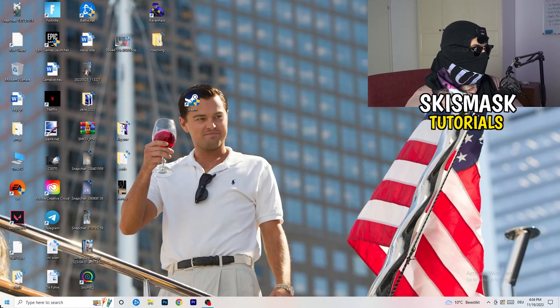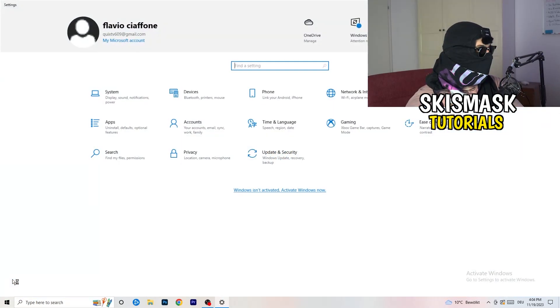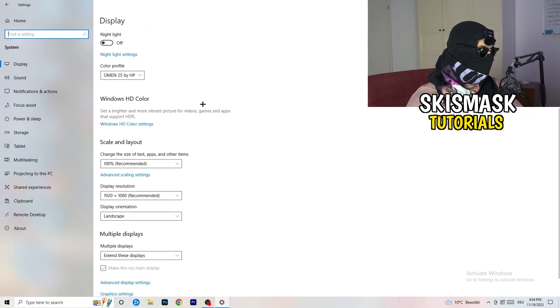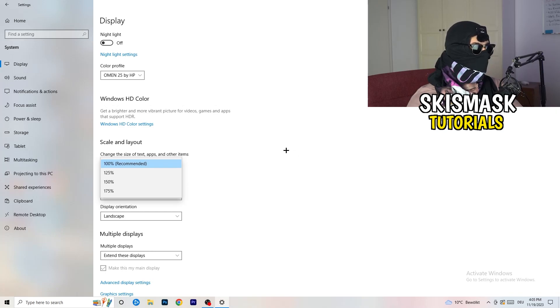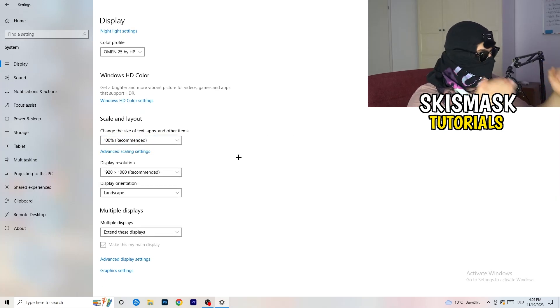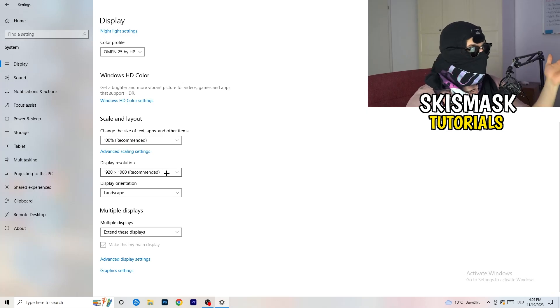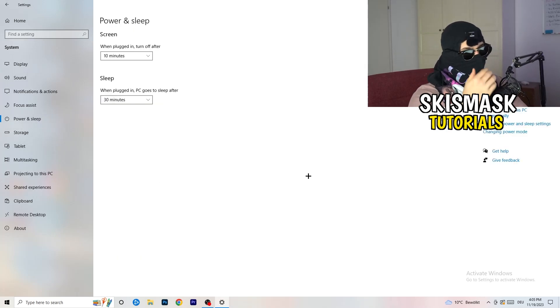Open Settings again, go to System, and identify your main gaming monitor. Go down to Scale and Layout and change the text and apps size to 100% as recommended. Most importantly, make sure your display resolution matches your in-game resolution. If you're playing at 1920x1080 in-game, your monitor's display resolution should also be set to 1920x1080.